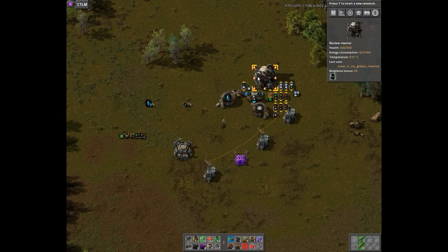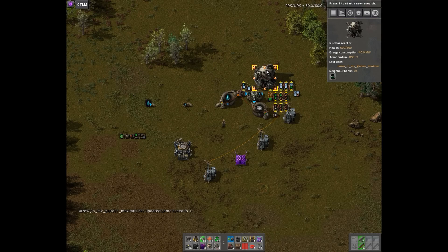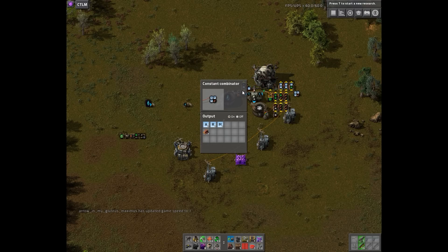But of course, doing something manually isn't a Factorio way. Firing the artillery shell is a manual step. What if you're too busy to activate the self-destruct yourself? We need to make it possible to activate it with combinators.